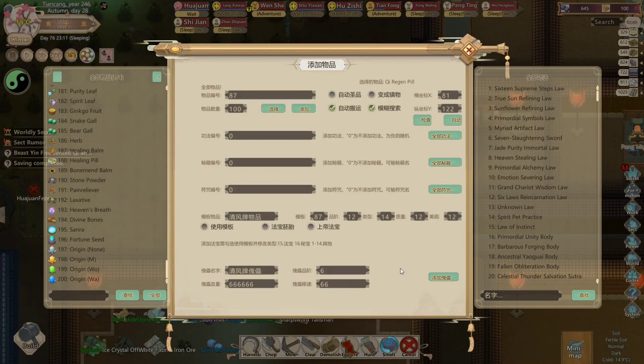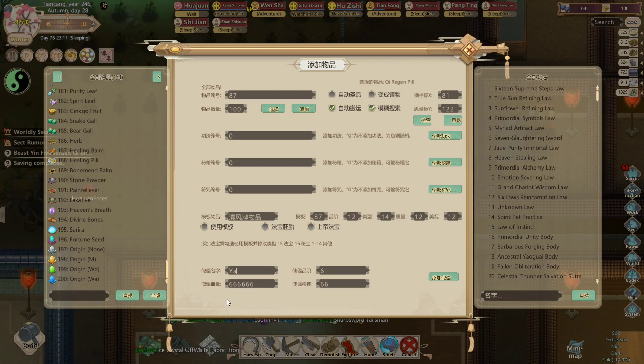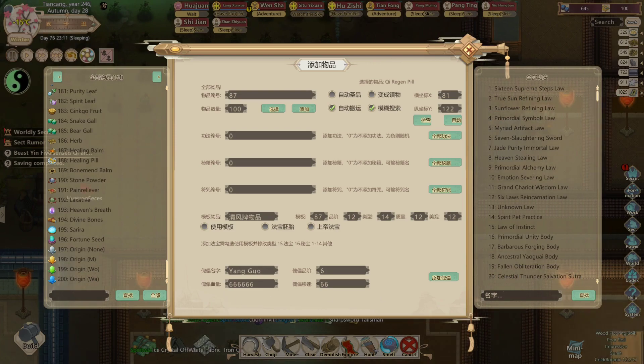You can also add a puppet to help you with your daily tasks. I'm gonna change his name to something more heroic, like the Legend of Condor.